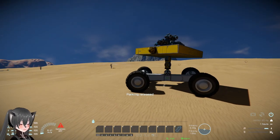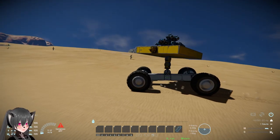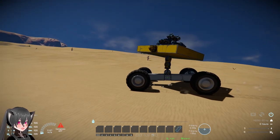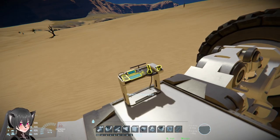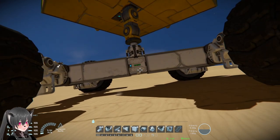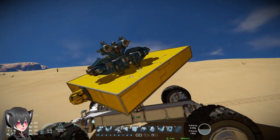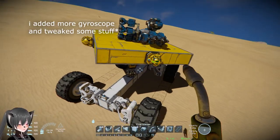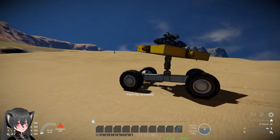Let me show you how this works. The rover will go to this inclination here — as you can see, even though the rover is on an incline, the landing pad tries to stay level. It's finally working properly now; I'm not sure what was happening earlier.